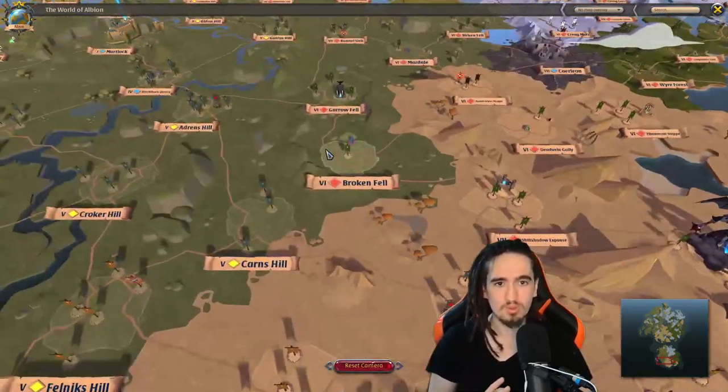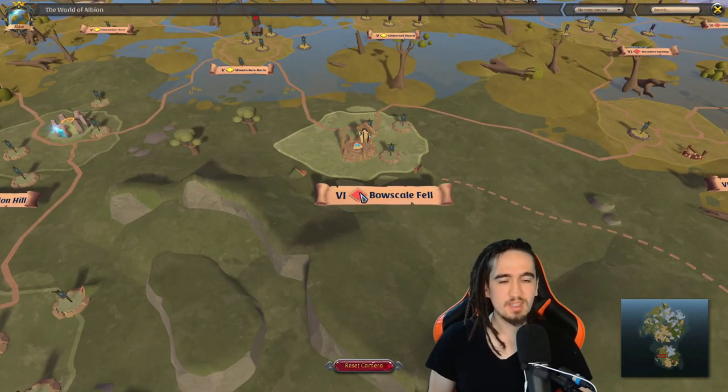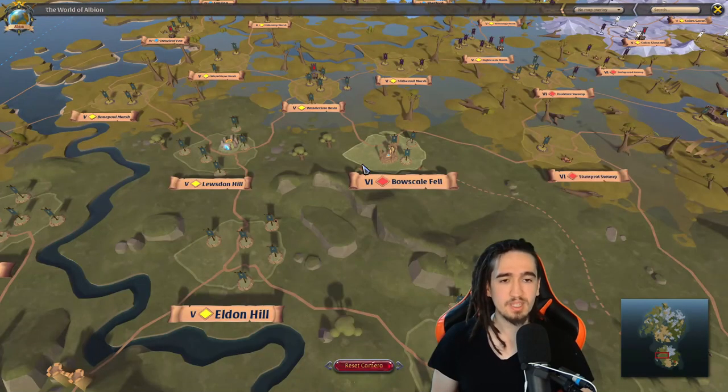Static dungeons offer increased rewards and are much better to do than random dungeons, but we'll discuss those in a future video. The dungeons come in different types: there's the undead dungeon, the Morgana dungeon, the Heretic dungeon, and the giant dungeon. There are also areas marked in blue where you can gather arcane essence, which is used for upgrading potions — it's kind of like gathering stone, but instead you kill mobs and get the resources that drop from them.